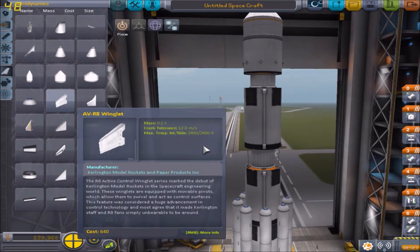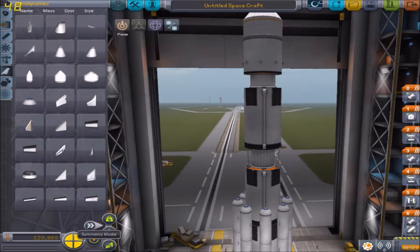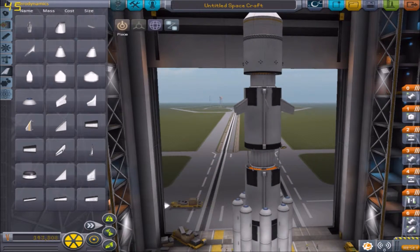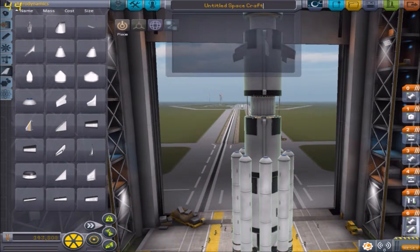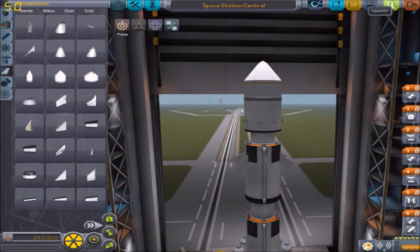Nothing is really known about this thing — use it at your own risk. It'll just help with control a little bit. What shall we call this thing? I'm going to call it Space Station Central. There we go. Save and launch.